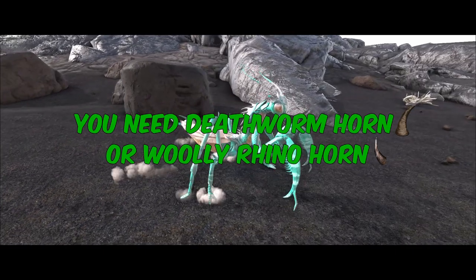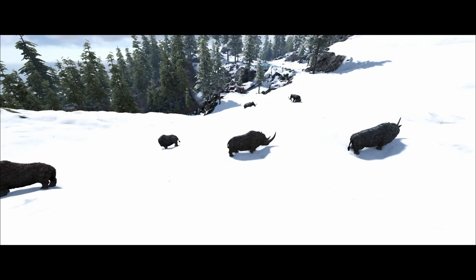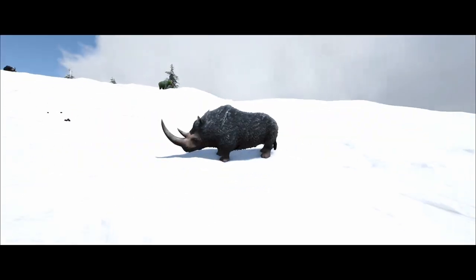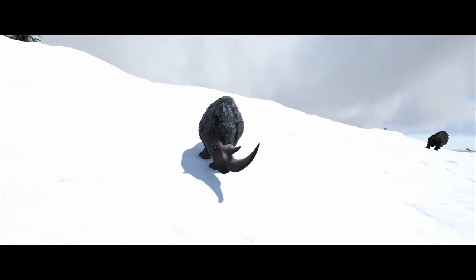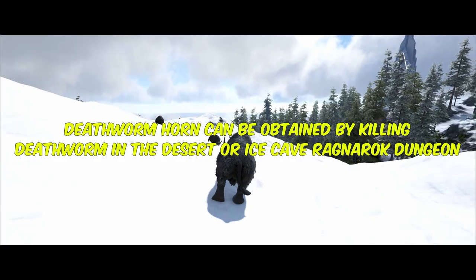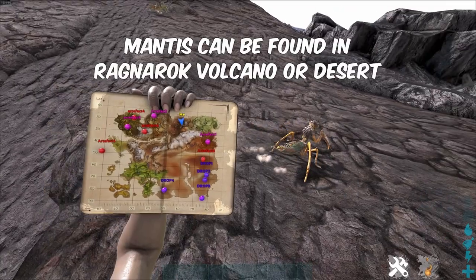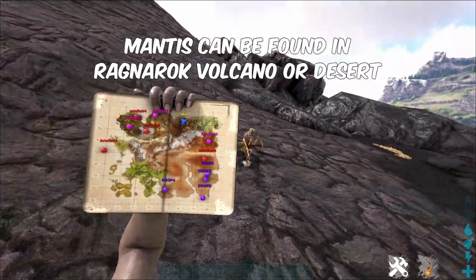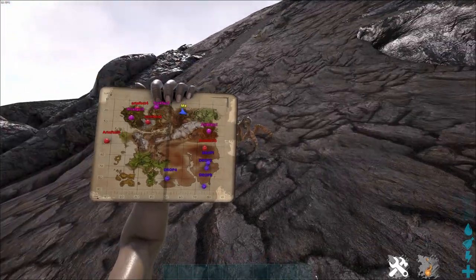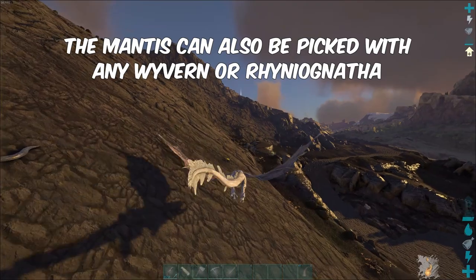You need Death Worm Horn or Wooly Rhino Horn. Wooly Rhino Horn you gain by killing the Wooly Rhino. Death Worm Horn can be obtained by killing Death Worm in the Desert or Ice Cave Ragnarok Dungeon. Mantis can be found in Ragnarok Volcano or Desert. The Mantis can also be picked up with any Wyvern or Rhinneognatha.